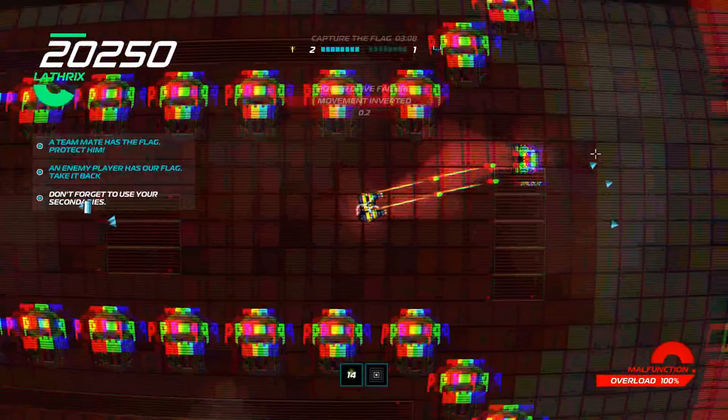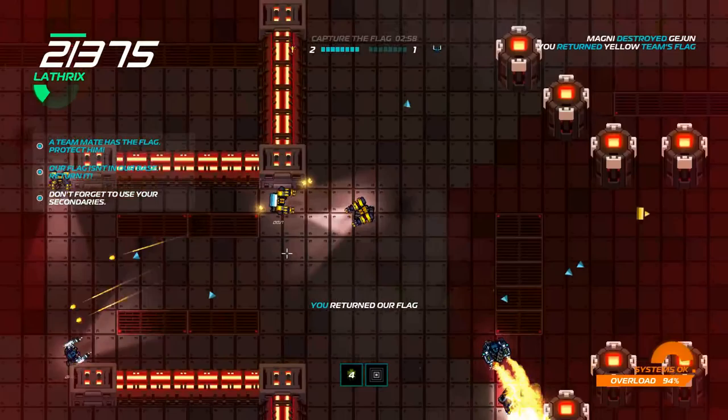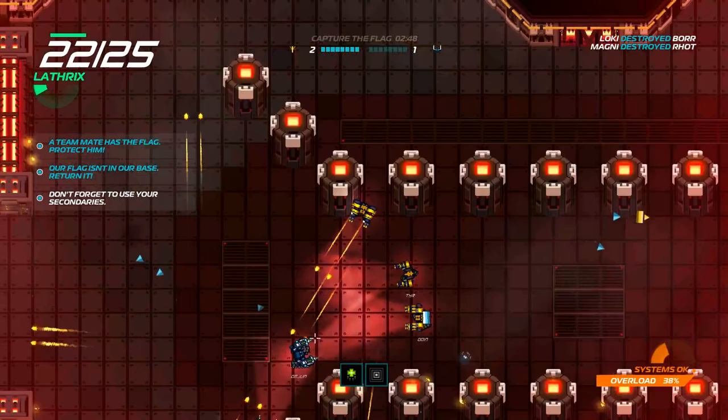The enemy team has your flag. Power is dry. My movement is inverted but I need to go this way to defend anyway. You're the guy with the flag — you have extra armour. We killed him but the flag is still there. Your flag was returned to its base.